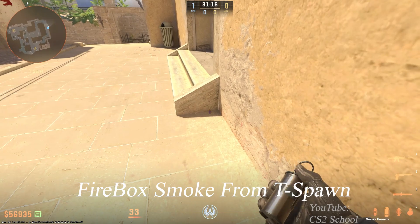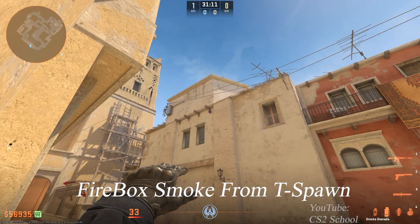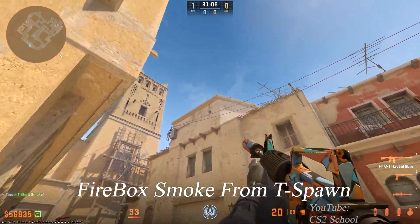You can smoke Firebox from this position. Tuck yourself here, aim at the bottom of this wooden structure, then jump throw the smoke.